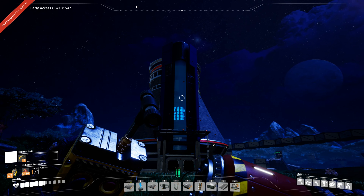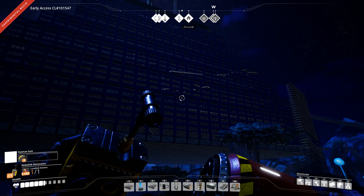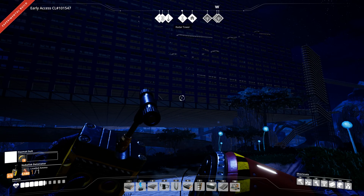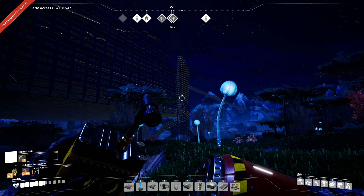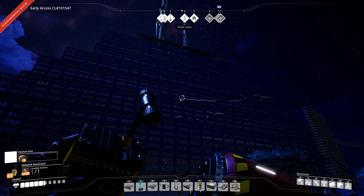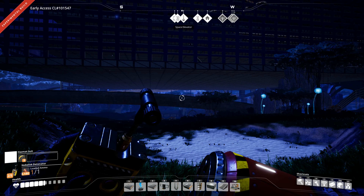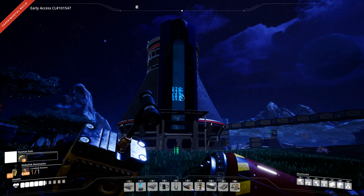On top of that, I spent over 100 hours making this base, and then during the last update before the experimental update, somebody re-pathed the giant flying manta ray creature and it now flies right through the middle of my base, which is just unacceptable. I've looked at how many hours it would take to deconstruct everything and decided one single atomic bomb on the underneath should do the trick.